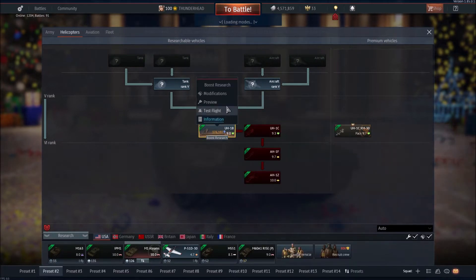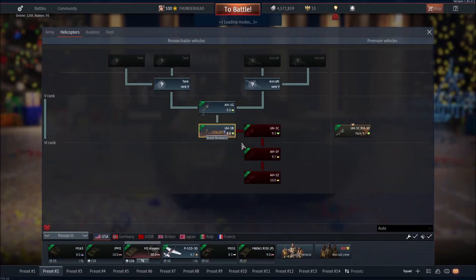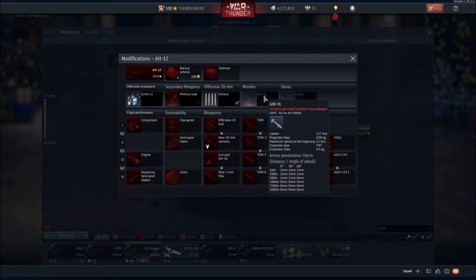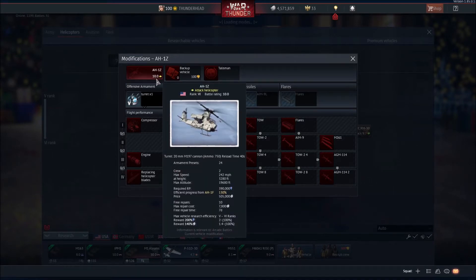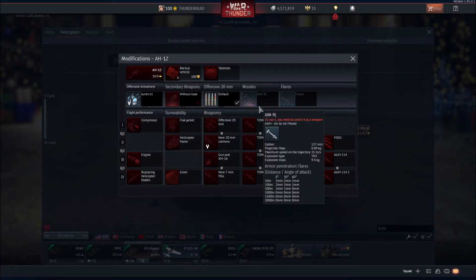They actually added air-to-air missiles — Sidewinders. The problem is that during the first dev server session, people were having trouble locking onto helicopters. Helicopters are probably the best vehicle in the game right now for RB. I'm not sure about AB — I doubt they'd get these kinds of missiles in AB.